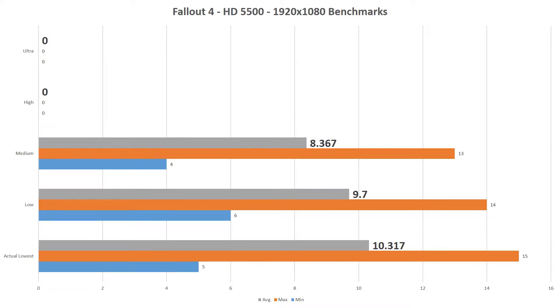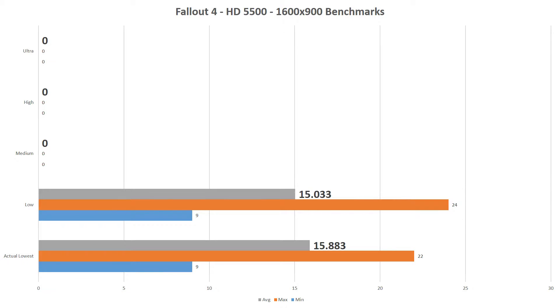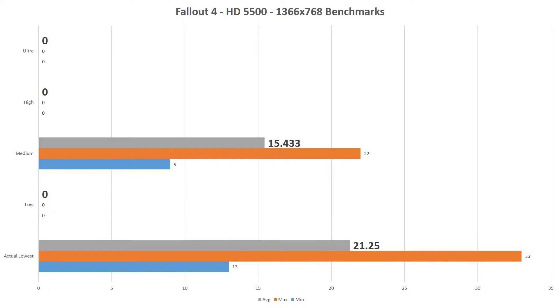At 1920x1080, medium, low, and actual lowest were able to run, but at a maximum average of barely 10 frames per second. At 1600x900, low and actual lowest were able to run, but only for averages around 15fps. At 1366x768, medium and actual lowest ran, but not low, with medium getting around a 15fps average and actual lowest getting around a 21fps average with severe stuttering.